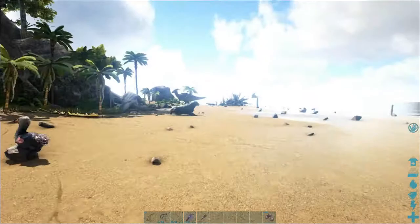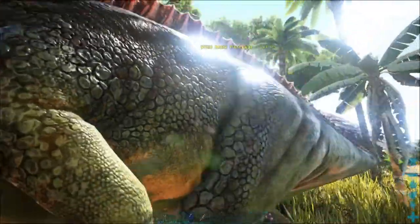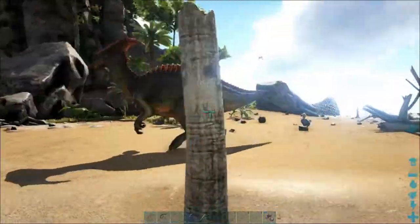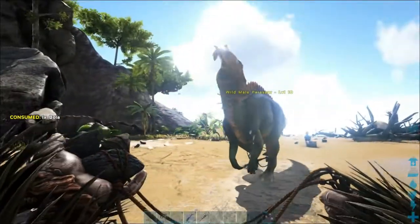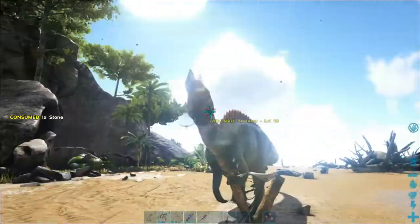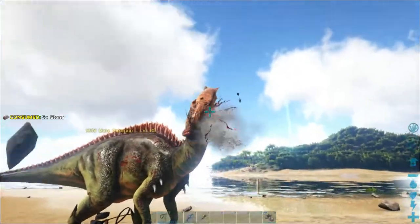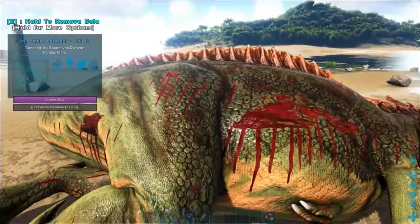First you find the Parasaurolophus — oh, there it is, level 10. That'll be good enough. Take out your bola and target the Parasaurolophus, throw the bola at it and it's trapped. Then take out your slingshot and shoot it in the face. That's 1, 2, 3, 4, 5, 6, 7 times. For a Parasaurolophus level 10 you will need 7 slingshot shots.